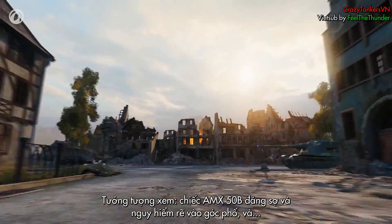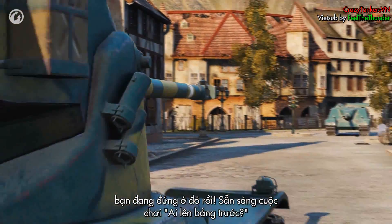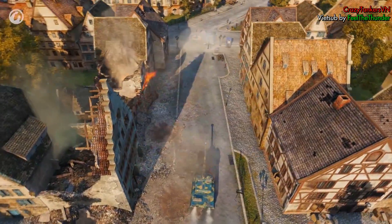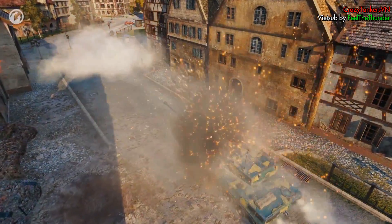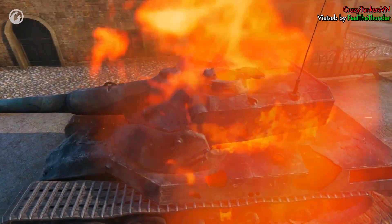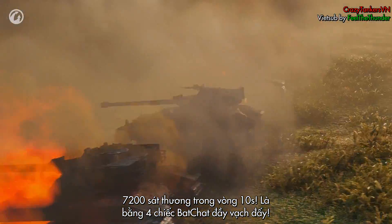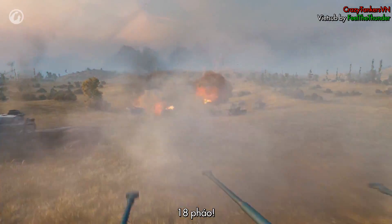Any medium tank and most heavy tanks can go back to the Garage if they come across the Foch. Just imagine — the menacing and powerful AMX-50B turns around the corner, and there you are, ready to play whose hit points run out first. And a platoon of Fochs is a devastating combo: 7,200 damage in 10 seconds, equal to four full-health Bat-Chats — or 18 arties.